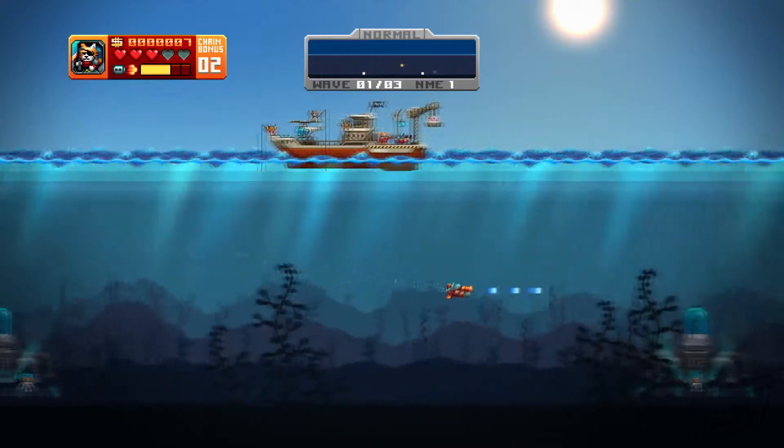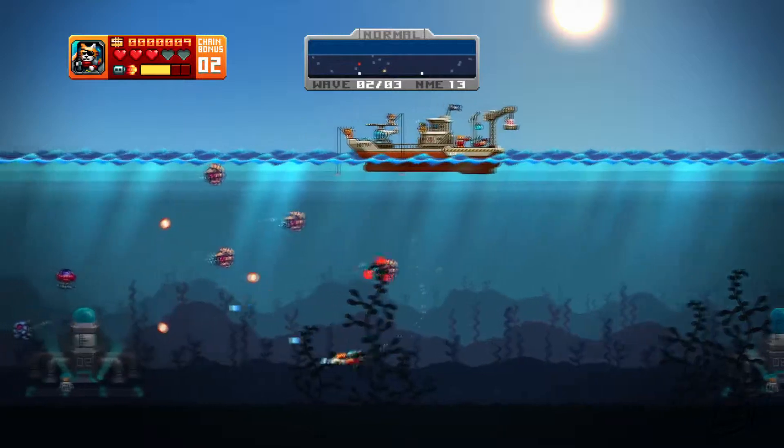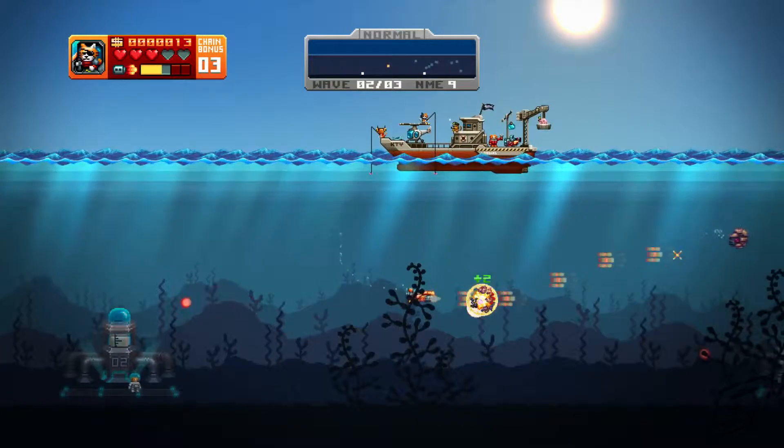What made Defender unique was it featured a mini-map at the top of the screen. So even though you couldn't be everywhere at once, you could see what was happening and plan accordingly. Aquakitty Milkmine Defender not only shares the title of the 80s arcade game, but also these basic gameplay ideas.